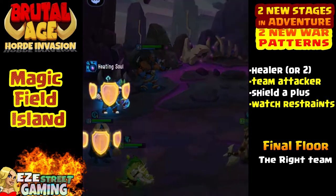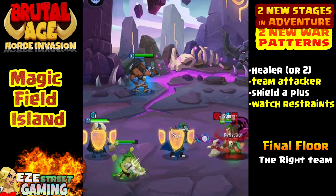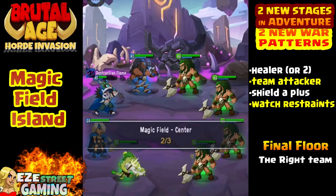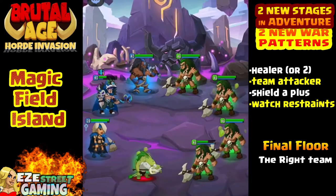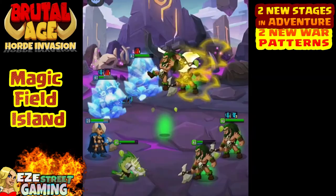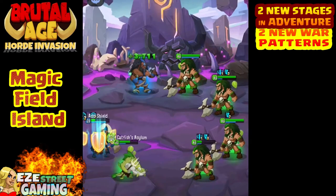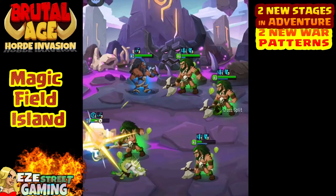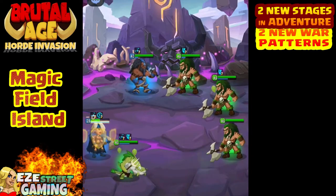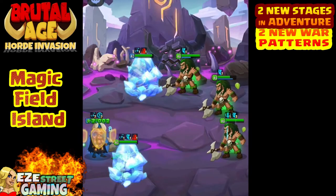We can't get our heroes as strong as the opponents can because we can't go over level 40. Having the right team for this last floor is really important. I had a healer — the blue colonel at about level 28 — plus a team attacker, the blue black shaman, who damages the whole team and can stun them. I also had the catfish fighter for shields, and the blue nomad with the Ian war pattern, which enhanced his invincibility. Every time he attacks he gets his normal bonus plus the Ian war pattern bonus — about 1,500 hit points back — which helps keep him alive.